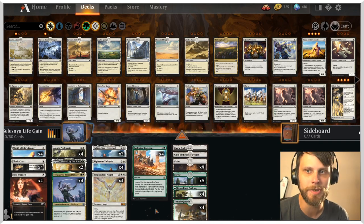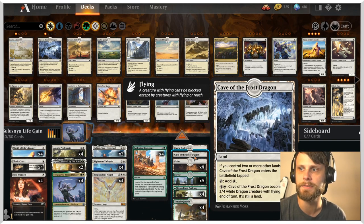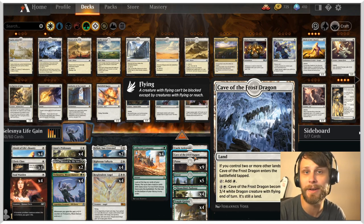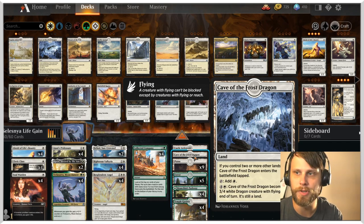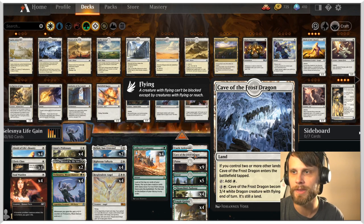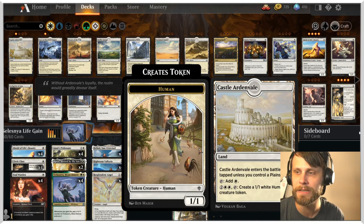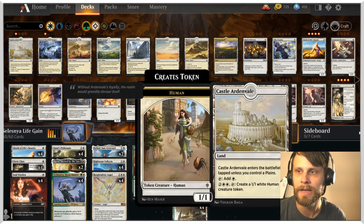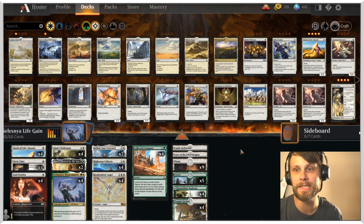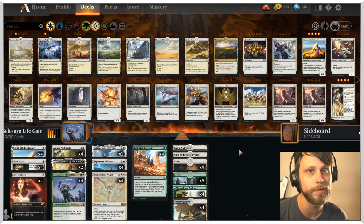That's pretty much it — it's a pretty straightforward, very aggro list. The only new addition is Cave of the Frost Dragon, which I'm trying as a one-of. I don't love these utility lands in small numbers, but I wanted to try it. We also run Castle Ardenvale, which is honestly a little better for the deck. That's part of why I didn't add more caves. I've tested this deck and it's doing pretty well, so let's run it through three games.